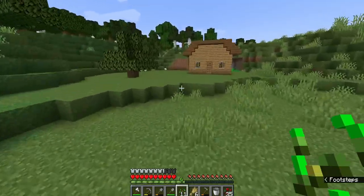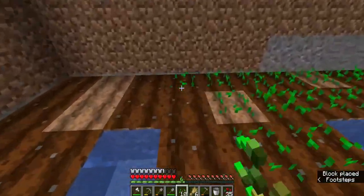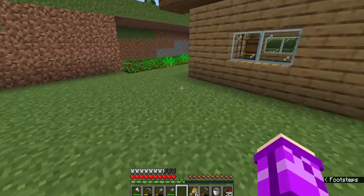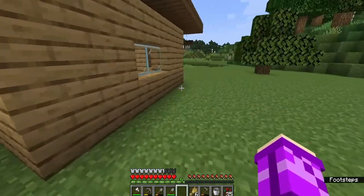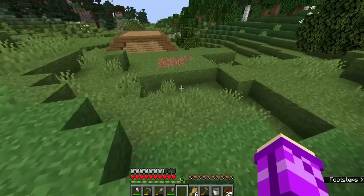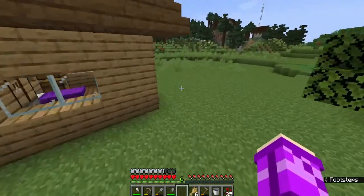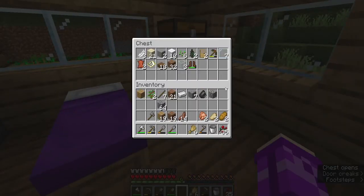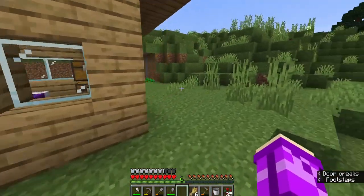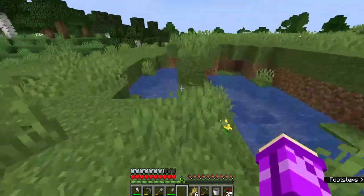We just got enough seeds for the rest of the needed blocks of the farm. Let's go ahead and place all of them. Now everything is in place and we have our full set of armor. I just noticed there was a dog over here — there he is. I think we need bones for that. I don't have any bones in my chest. Very, very sad. I'm going to wait until nighttime and go kill some skeletons.